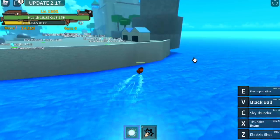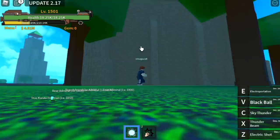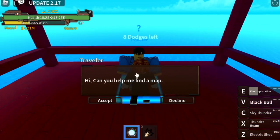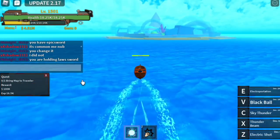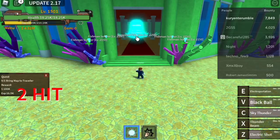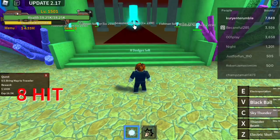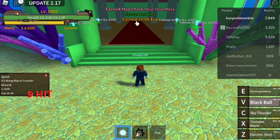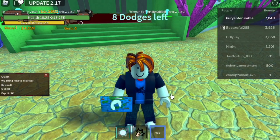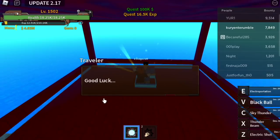At 1500, the next quest is to go to War Island — Marineford. You need to get a quest from the Traveler. Use your Electroportation to reach him. He will ask you to look for a map located in the Fishland. Go to Fishland and defeat the Seasoned Fishman — you need to defeat him multiple times (about five times for me), using two sets of your skills each time. After you get the map, go back to War Island and talk to the Traveler.